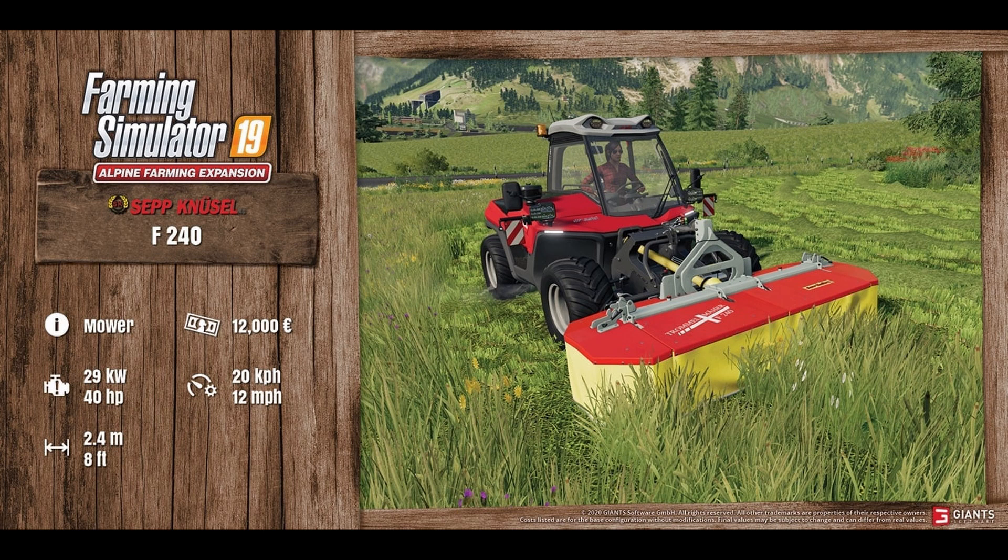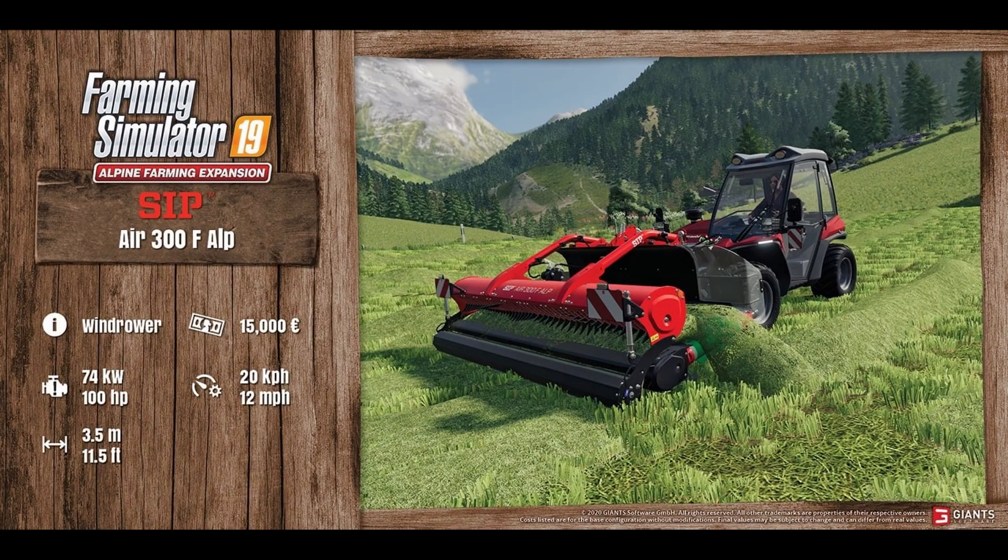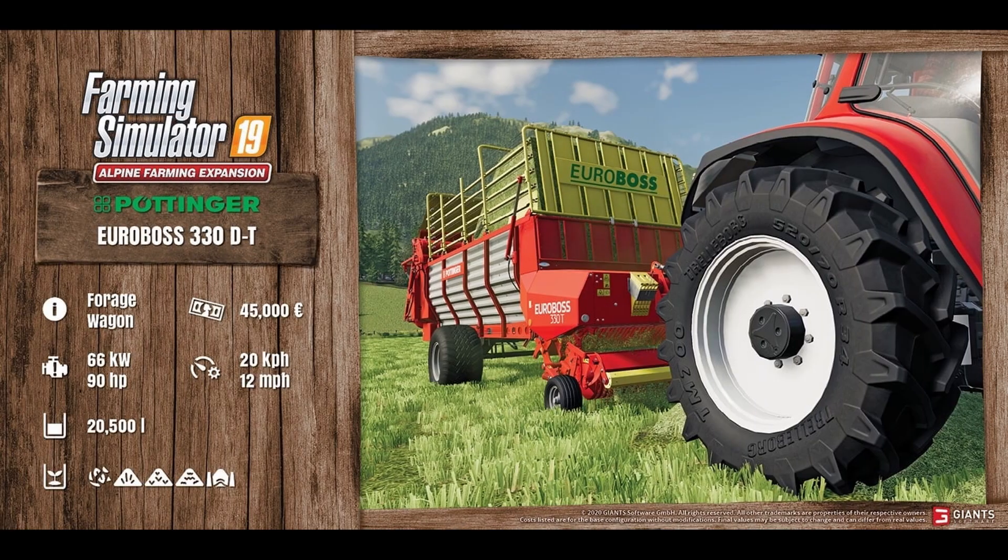Next we have the Sep Canoesal F240 — it's a mower at 12,000 price, requires 40 horsepower, and has 2.4 working meters. We also have the SIP Air 300F ALP wind rower at 15,000, requires 100 horsepower, and has 3.5 working meters.